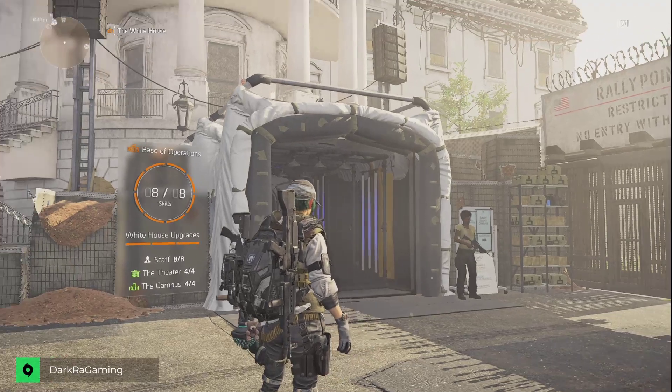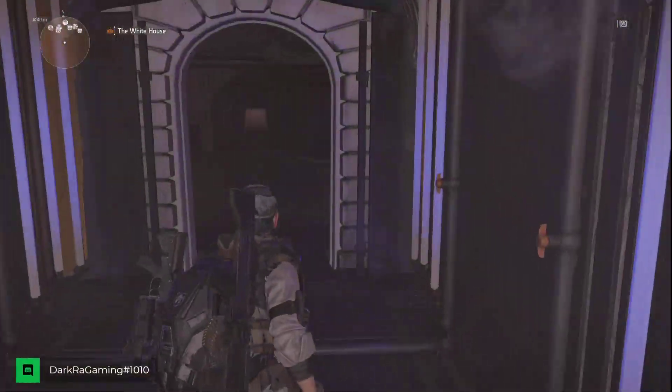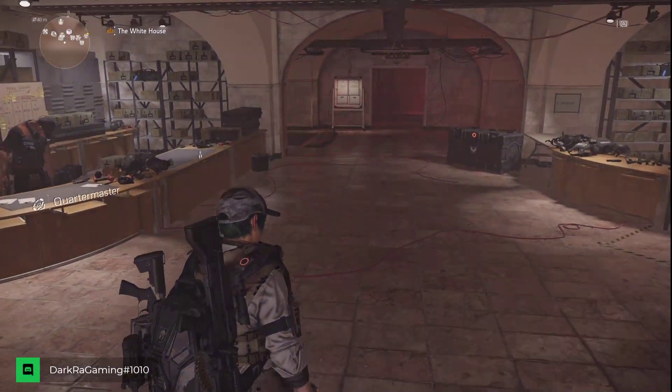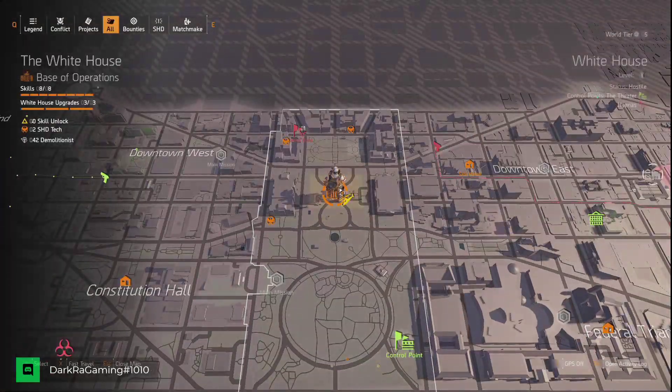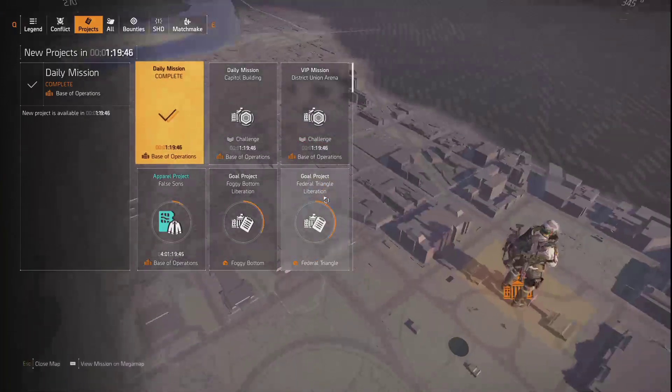Hello everybody, I'm going to be showing how to do a glitch. So if you have completed a daily mission, let's go into the menu. Once we are in the menu, we're going to go straight into projects.